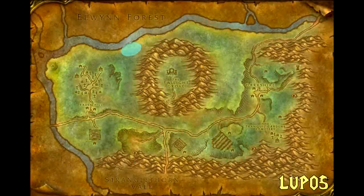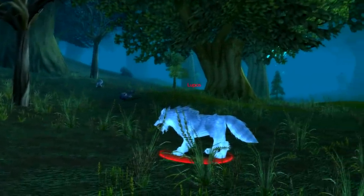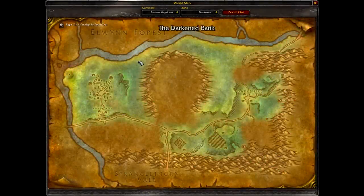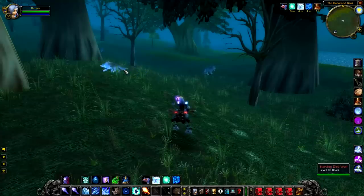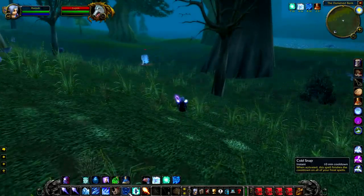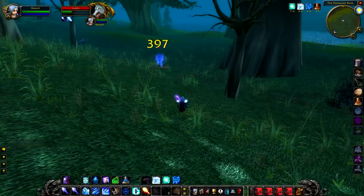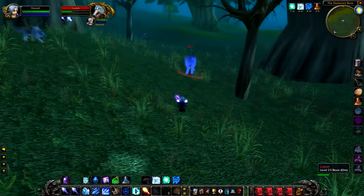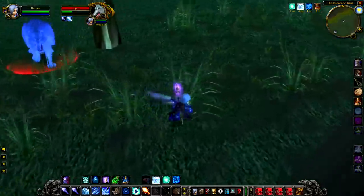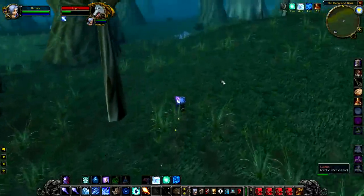Up first we have Lupos, a level 23 elite wolf that hangs around on the Darkened Bank. The Darkened Bank is just north of Ravenhill Cemetery and Lupos himself does not really roam about that much, which means that if you're in the area, you've got a pretty good chance of catching him if he's spawned. You can make Lupos out because he is a lot whiter than all the other wolves in the area, and I think he's a little bit larger as well.